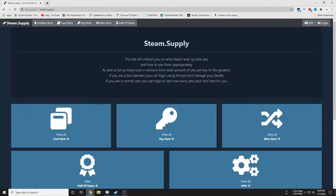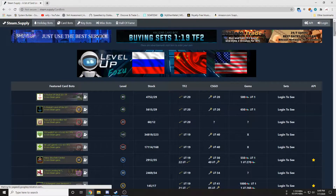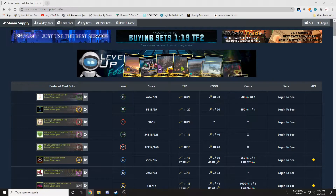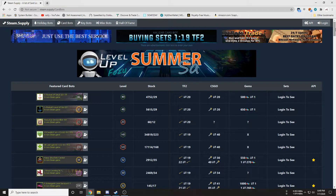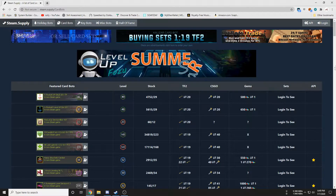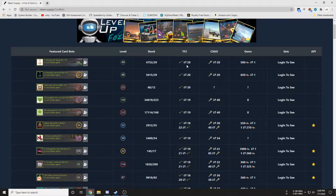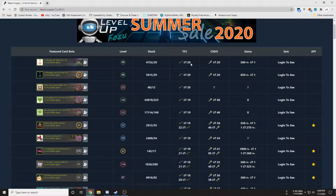Go to this website, and at the top go to 'Card Bots.' I'm sure you guys know this already but I'm just gonna explain it all over again. Basically these are bots that take CSGO keys or TF2 keys in return for card sets, and card sets are what allow you to gain experience on Steam and raise your level.